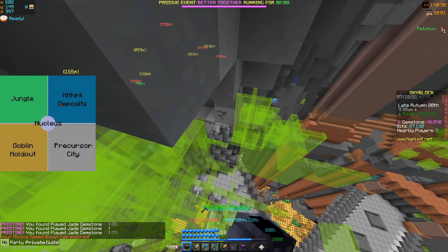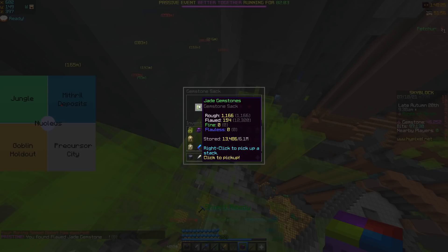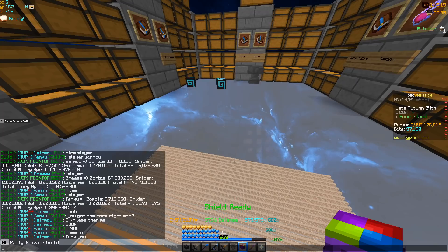So in 30 seconds we got 13,500 total gemstone collection which sells for about 250k coins. Over a long period of time this would make a lot of money and get you a lot of gemstone collection extremely fast.